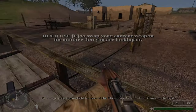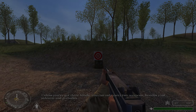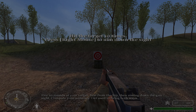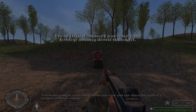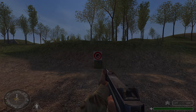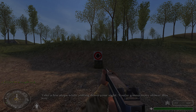Exchange your Springfield for one of the Thompson submachine guns on the table. Unless you've got three hands, you can only carry two weapons besides your sidearm and grenades. Fire ten rounds at your target — first from the hip, then aiming down the gun sight. Compare your accuracy and get used to firing both ways. You will notice a slight zoom effect when you raise and aim down the side of a weapon without a scope. Take a few steps while aiming down your sight — you're gonna move slower this way.